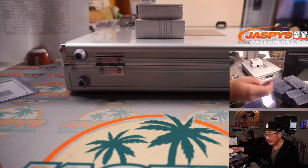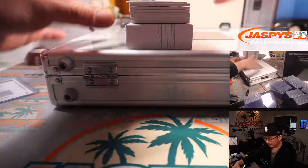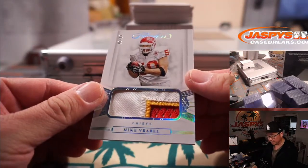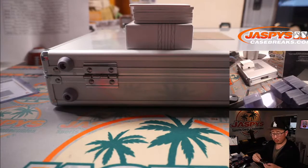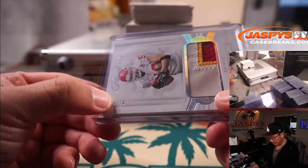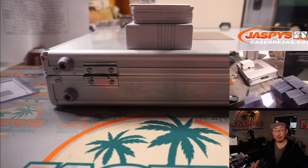First is Mike Vrabel, Chiefs Edition, 10 out of 20. Three-color patch for Kansas City, which is part of that Philadelphia group. When we do a random number block, we go by that last digit. So it's 10 out of 20, it goes to zero. Kansas City zero is Robert Flores.